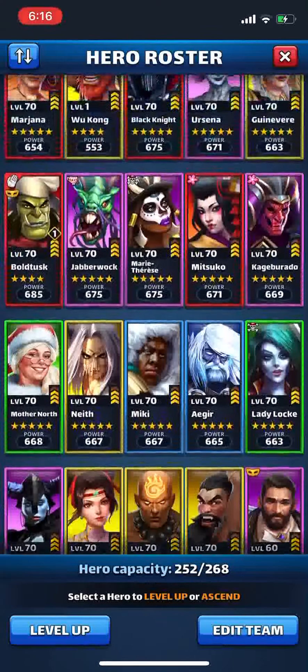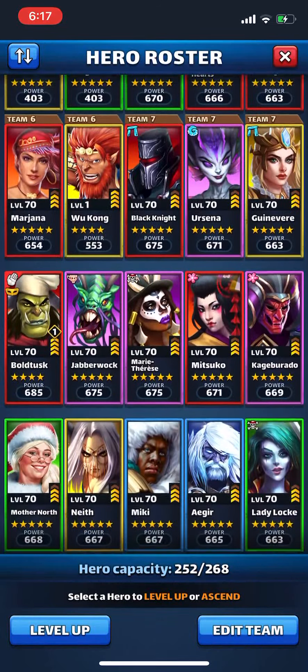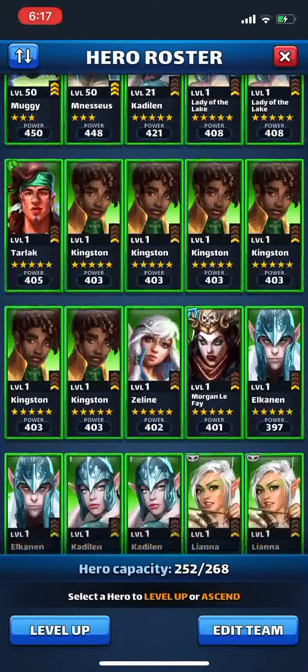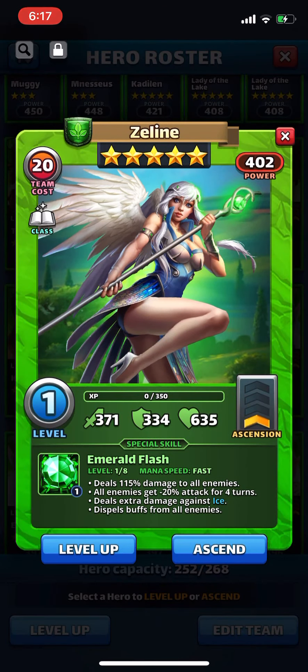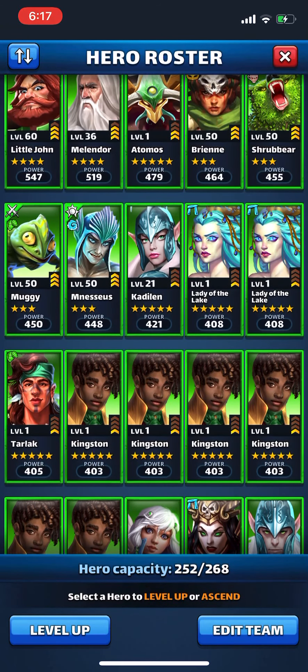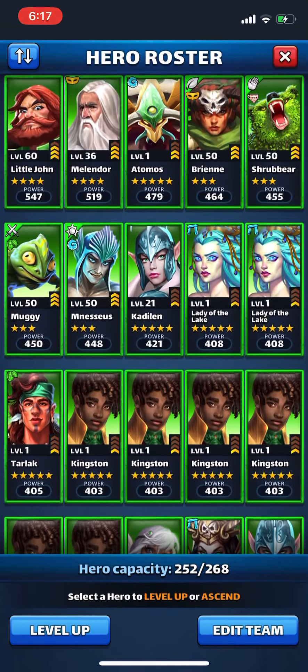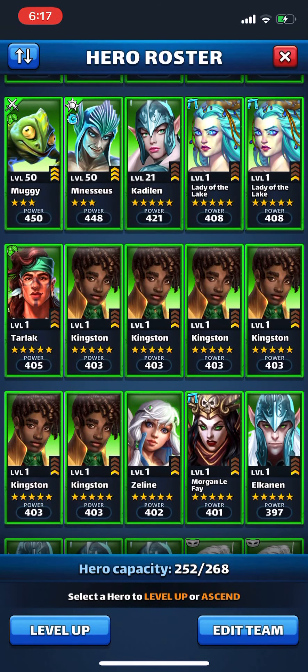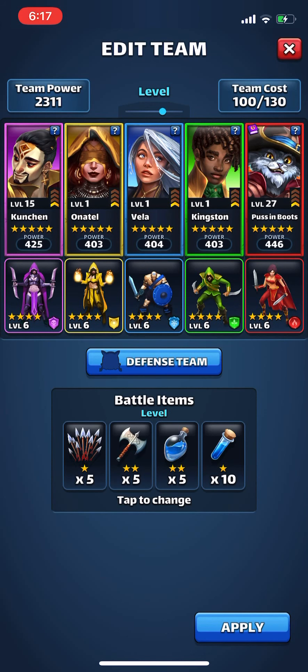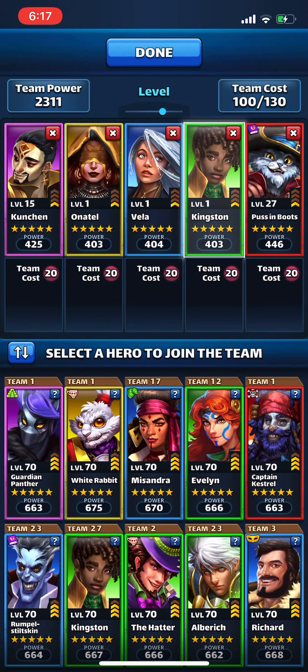I got Zaline — I found her. I was glad about that. I got her really fast; I think I got her on the first 30 pull. The bad news is I need another Kingston. For strictly war sake, I got a Kingston to go with my Albridge and now I need a Kingston to go with my Mother North. So I had to pick another Kingston over Zaline. You can see right there — I got Kingston, and that's who I'm gonna level up next.